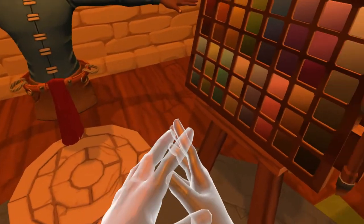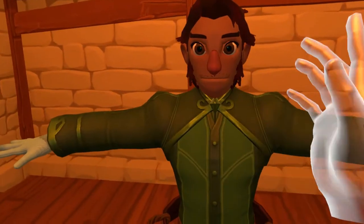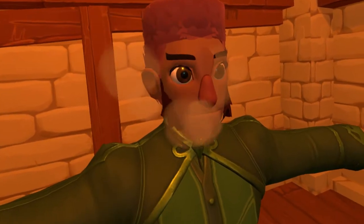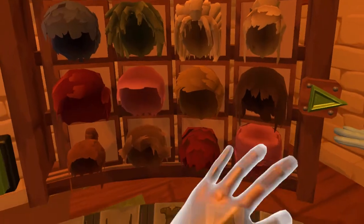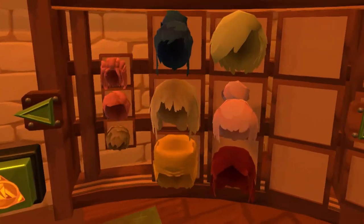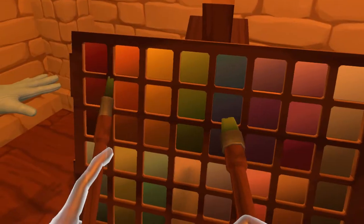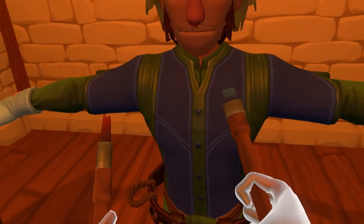You will need to customize the way you look in-game by messing around with the Character Customizer. Pick up items and drop them on the character. You can grab to take items off. Move the knob to scroll through the options, and swipe with your hand to move to the next page. Use the paintbrush to the right to recolor any items. Use the big brush for main colors and the small brush for secondary colors.